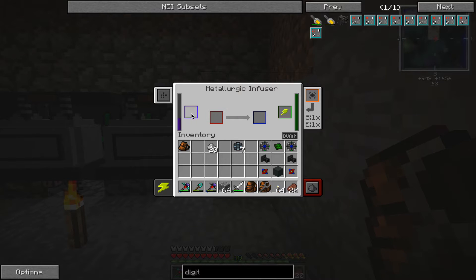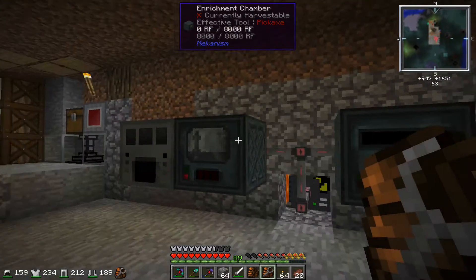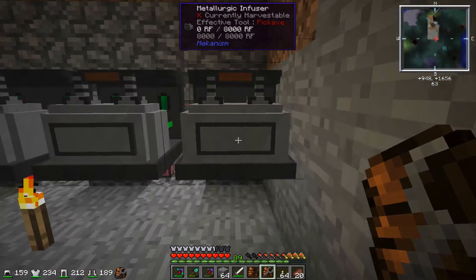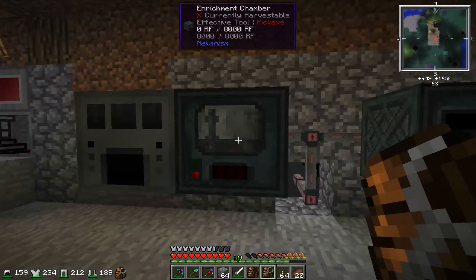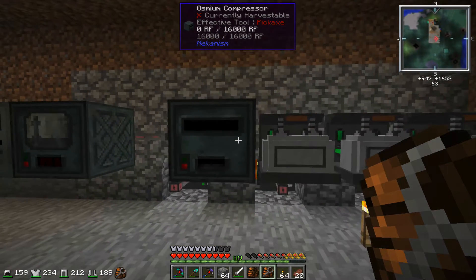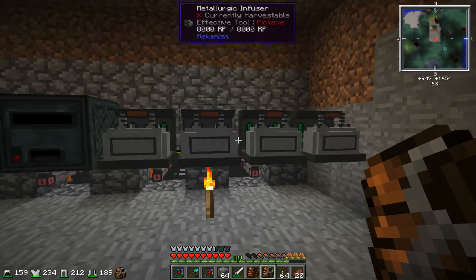Same with the refined obsidian — you put obsidian dust in with the diamonds and it gets refined obsidian dust. Put that in and you get compressed refined obsidian, which goes into the infuser. So the enrichment chamber is like the super machine — it's used for so many different things. And I just made the osmium compressor, which I'm going to use shortly.